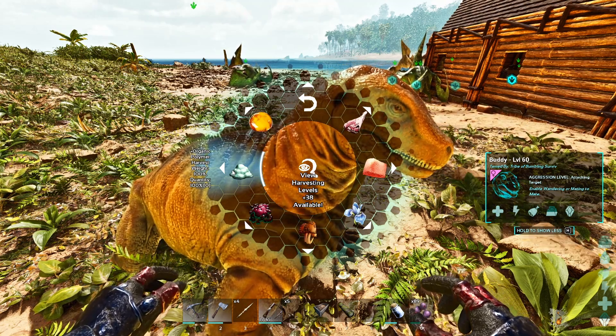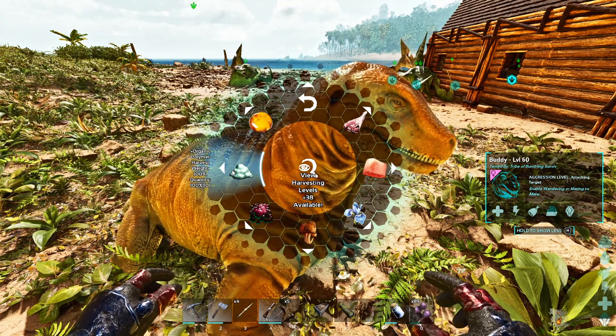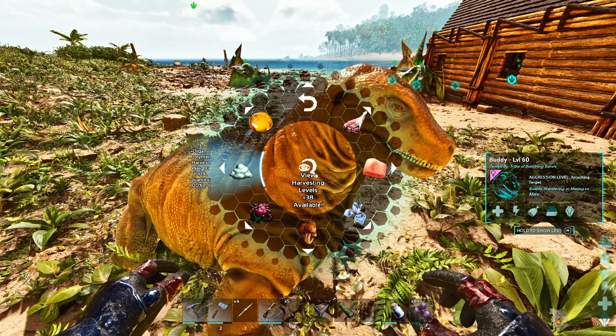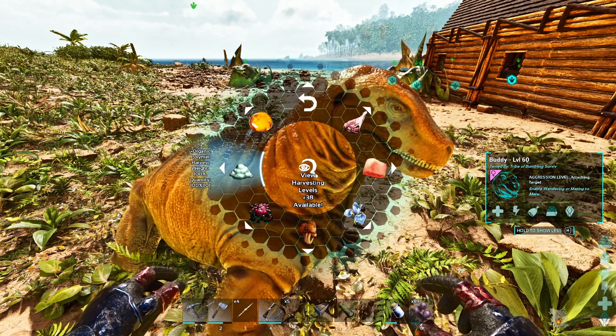Rare flowers come from the plants around the swamp that can drop rare flowers, same with rare mushrooms. If the Moschops is wandering in that area, you'll get that stuff for free over time just by having it wander.